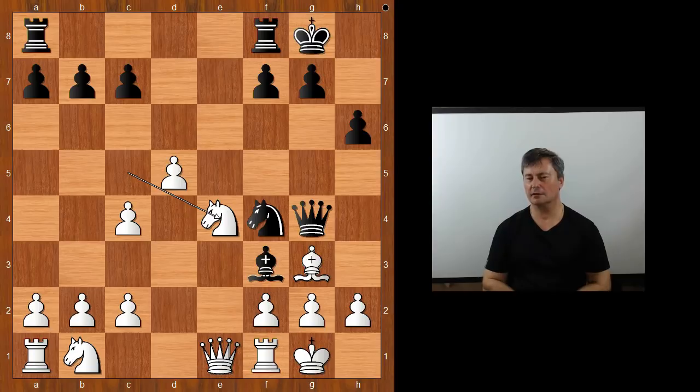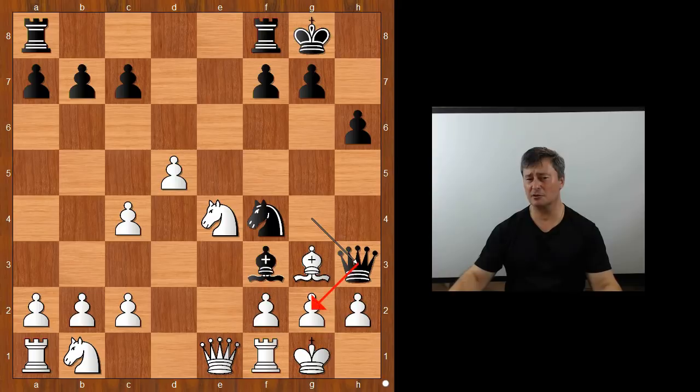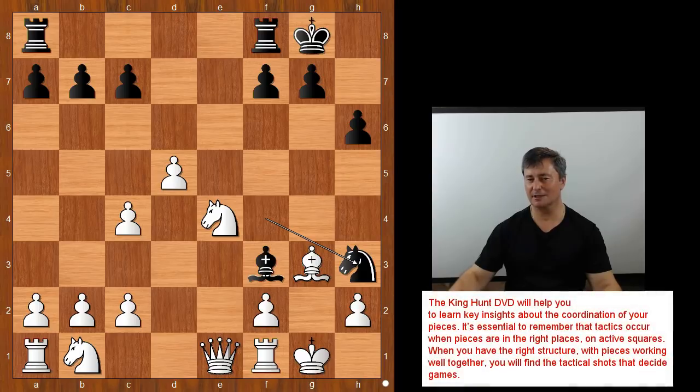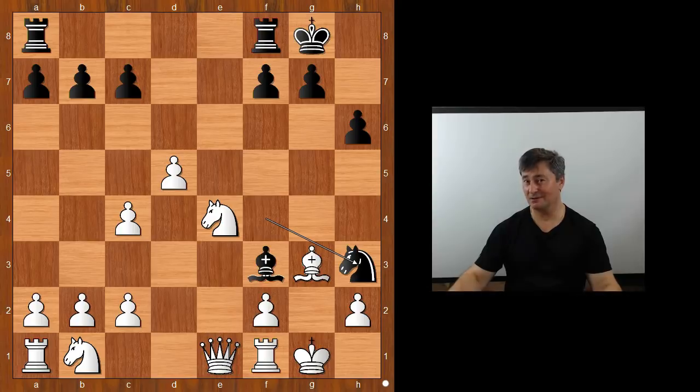What did you find? Are you ready to see the move? The player with the black pieces played this amazing move: queen to h3, threatening queen takes on g2 checkmate. Pawn takes queen, black to move and checkmate in one — knight takes on h3 checkmate! Absolutely fantastic attack. Would you like to see more games like this one and how to deliver checkmates like this?